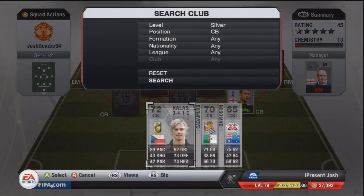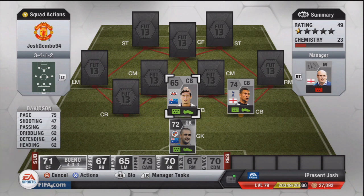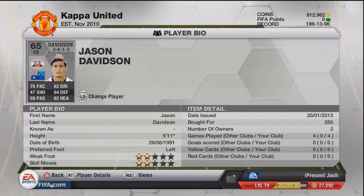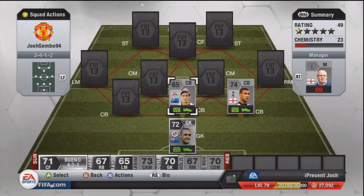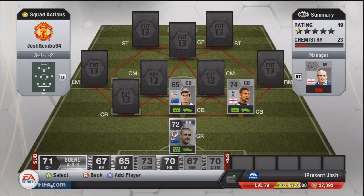The next centre-back is Davidson, to get the Australian link with Federici. 75 pace, 64 defending and 62 heading — not the best defensive stats, but he's mainly there for that 75 pace. Honestly, I really didn't see too much wrong with him; he seemed a bit of a tank at 5'11". 2-star weak foot, 2-star skill, 250 coins — very, very cheap for a centre-back. He's in the Eredivisie league and he's going to link off very soon.